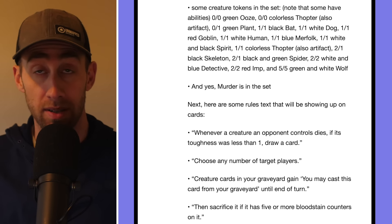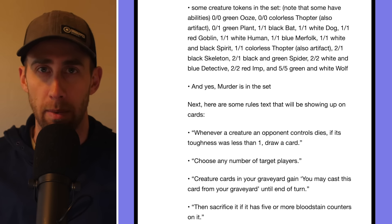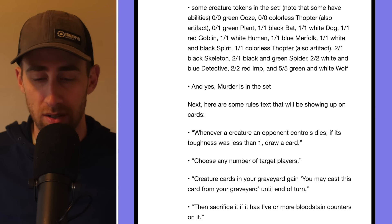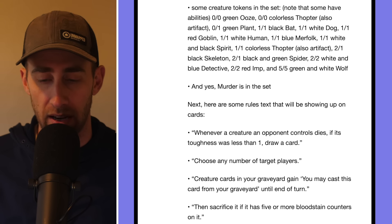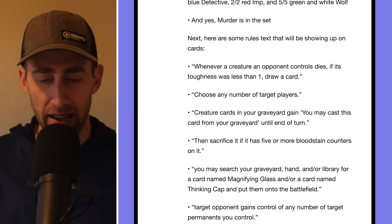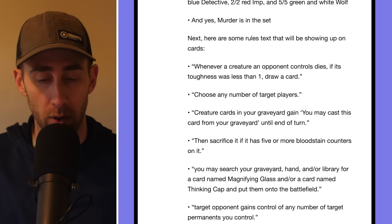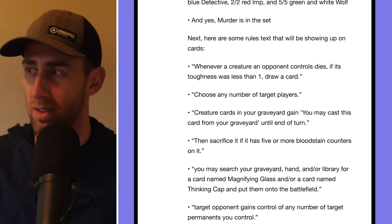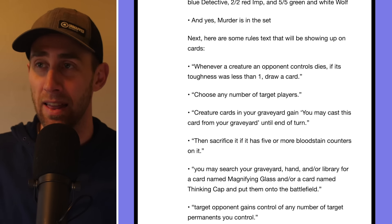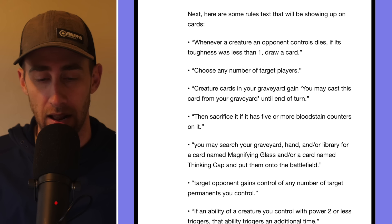'Choose any number of target players — creature cards in your graveyard gain: you may cast this card from your graveyard until end of turn.' That's kind of like flashback being given to creatures, which is quite interesting. Then: 'Sacrifice it as four, five or more bloodstain counters on it.' Interesting — a new kind of counter called bloodstain. Maybe they accumulate when a creature takes out another creature in combat, like it gets a bloodstain counter for killing.